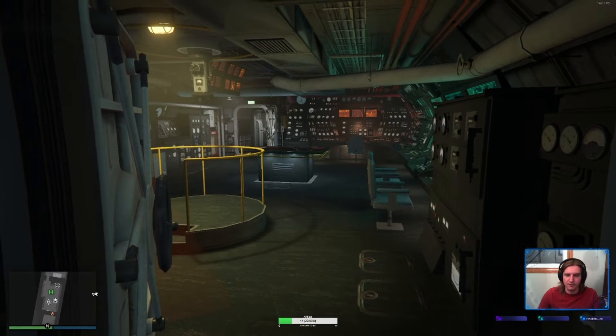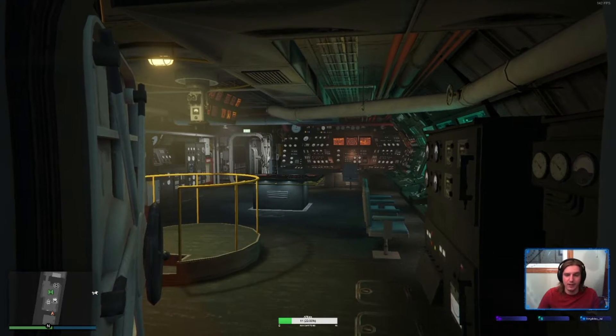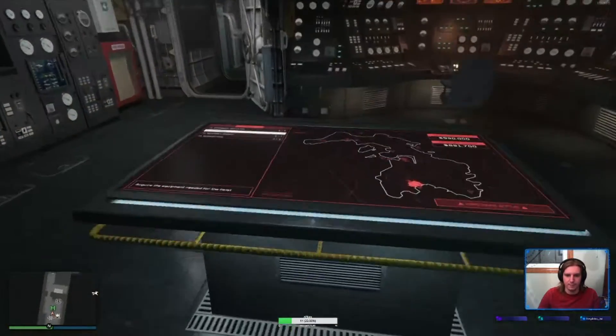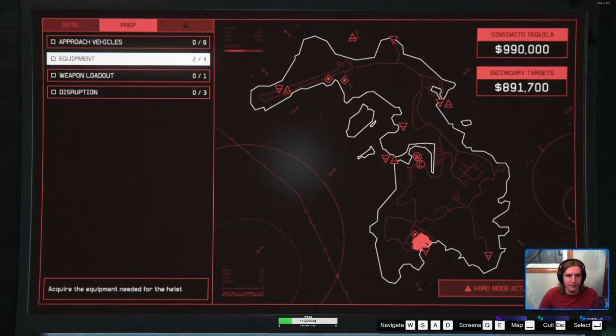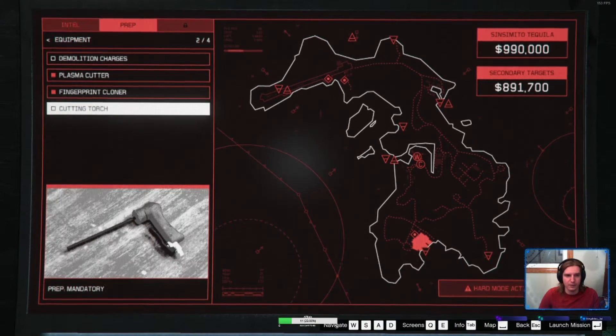All right, let's start it off with the equipment prep — the cutting torch. I'll show you guys how to do that. So once you're already a CEO or a VIP and you have started the heist and done some of the other setups, you're going to need to do the cutting torch.